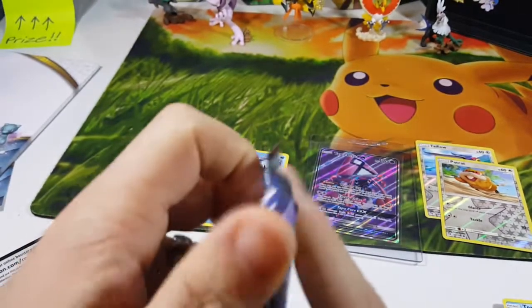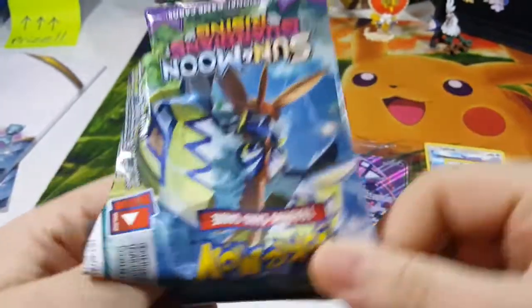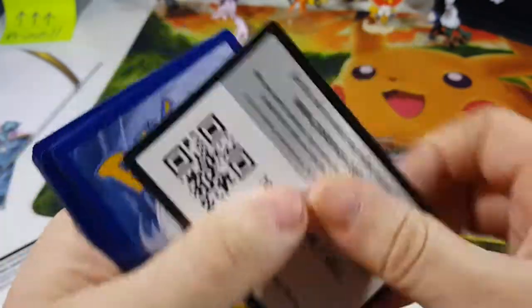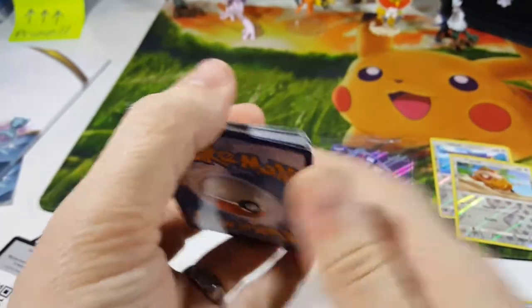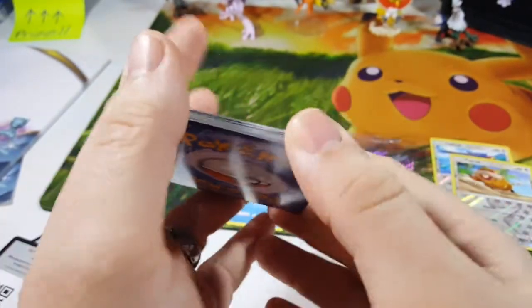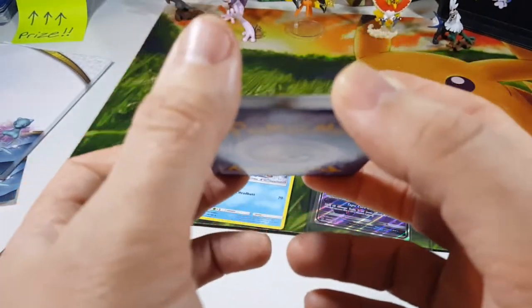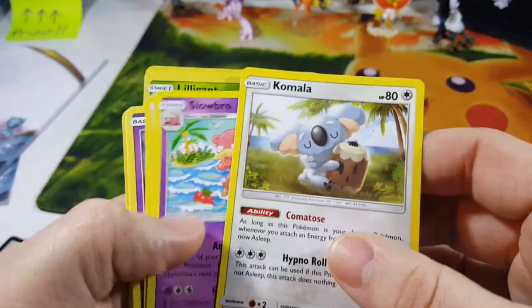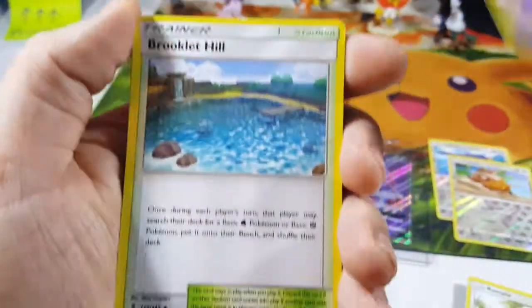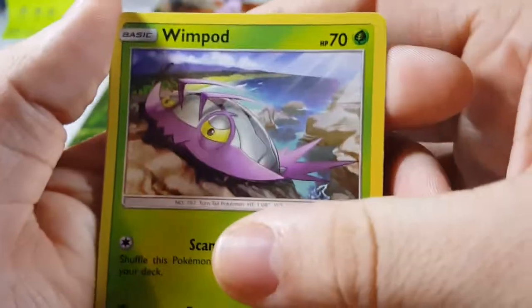Alright, last pack. I hope I win. I haven't watched Katzilla's video yet, but I will as soon as I get this one uploaded. So let me know if I won or if Katzilla won. One, two, three, four to the front. I kind of mixed those up, but oh well. What's your guess? Fire! Komala. Slowbro. Brookly deal. Travish. Changmo. Wimpod.